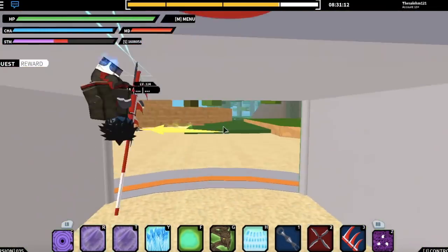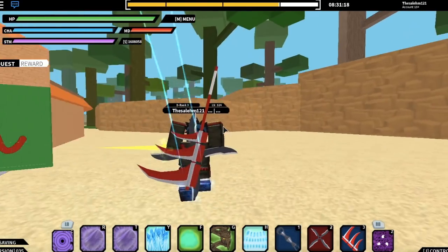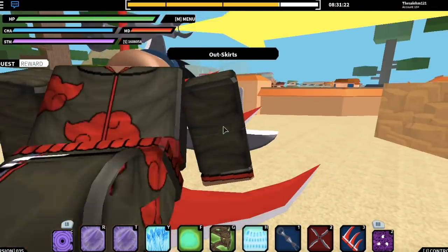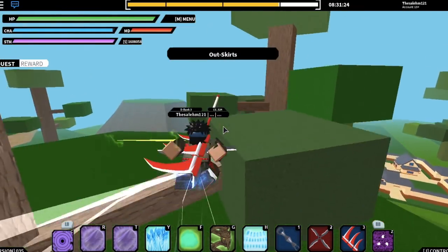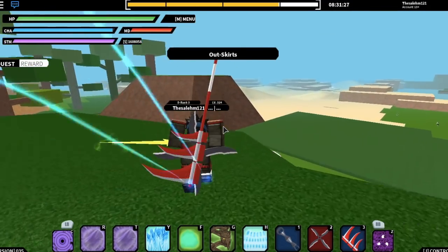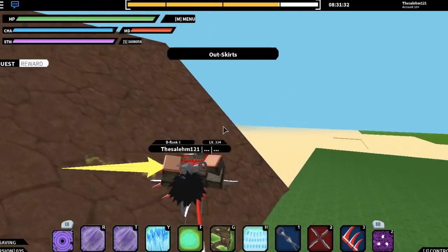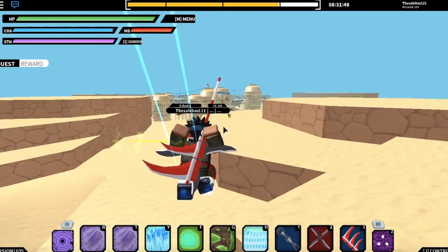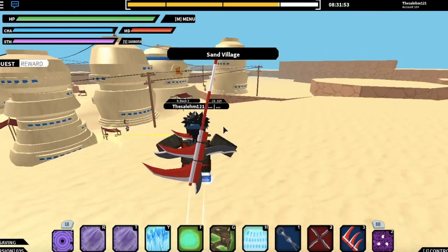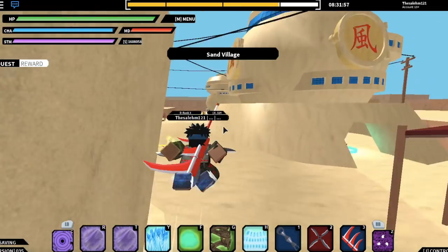Once you're on Naruto RPG, you'll need to go to the elite village. The easiest way to get there is to reset — keep resetting. I usually reset to get to the sand village. Once you're at the sand village, go to that town right there. You'll need a private server for this method and eight to ten friends. Once you have a private server and eight to ten friends, you guys should spread around the city and a little bit outside the city.